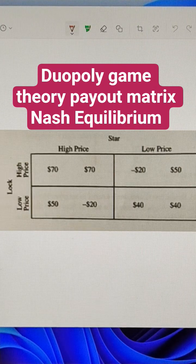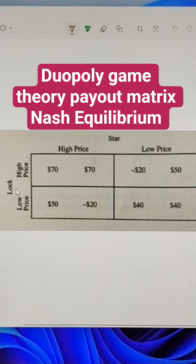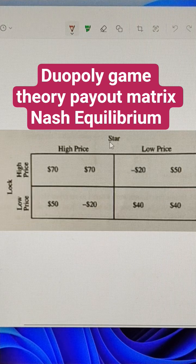We have a duopoly game theory problem here. They're choosing simultaneously. It's Lock on the left and Star on the top. One way to think about this: if Lock chooses a low price, that would be down here — what's better for Star to do? That would be to also choose a low price and get 40.